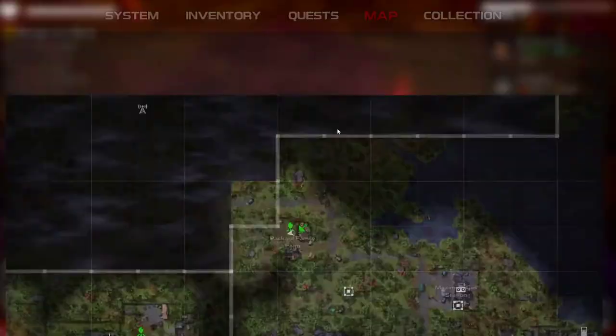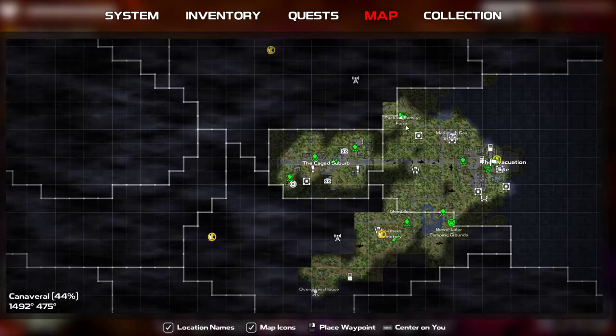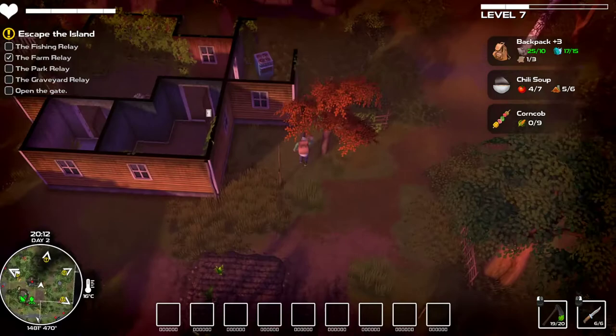Welcome back to more Dismantle. We are over here at the Packard Family Farm, right near the evacuation site, right outside the Cage suburb, which is the starter zone. Right here on the corner, Packard Family Farm is a place where you can have crops. As you can see, we do have the hoe, level, and everything we need to plant crops.